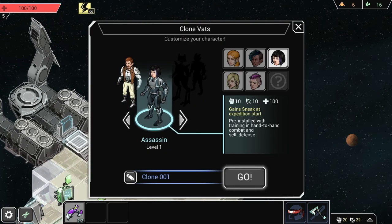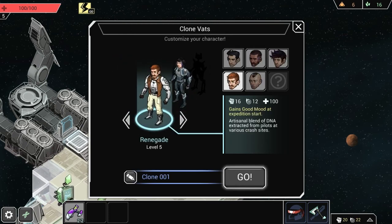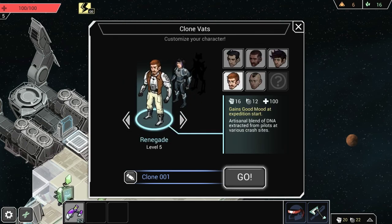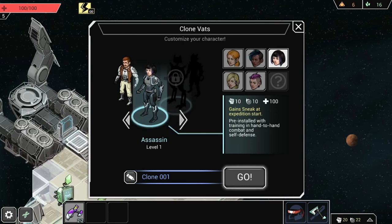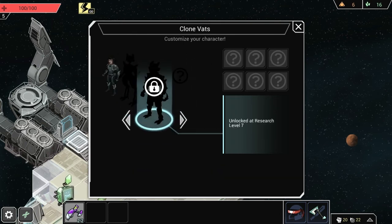Here we go. Hey, you can actually choose your appearance? Yes. You can choose one of five or six portraits — it just changes your face. I went with the Dashing Gentleman. There are multiple classes: the Renegade, which is basic; the Assassin, who can sneak and is female only; a robot thing; an alien man; and more later.